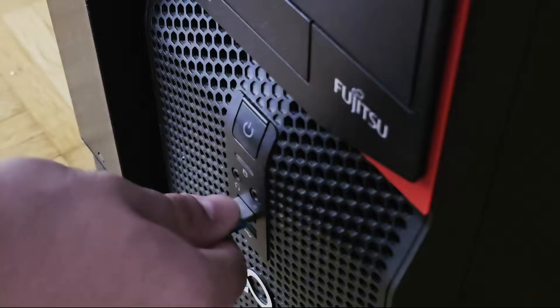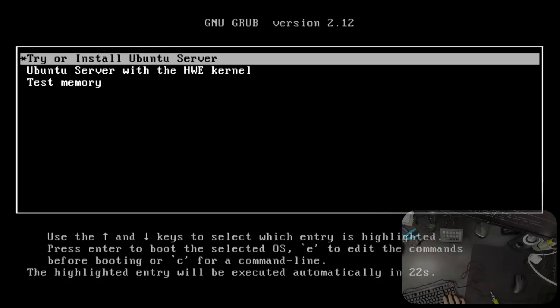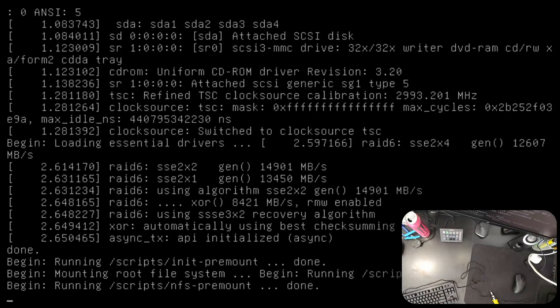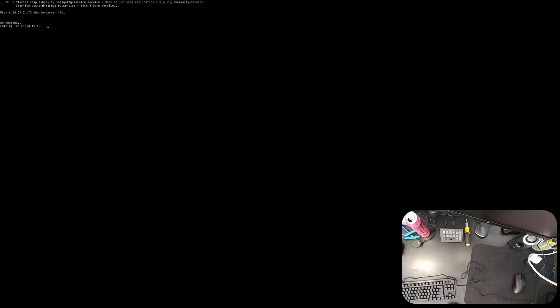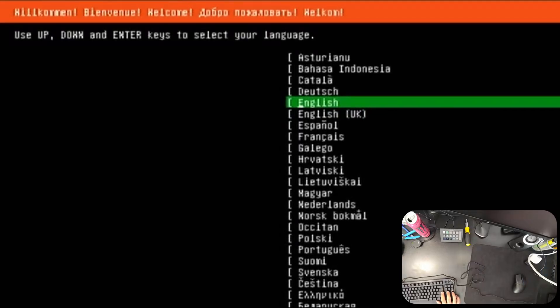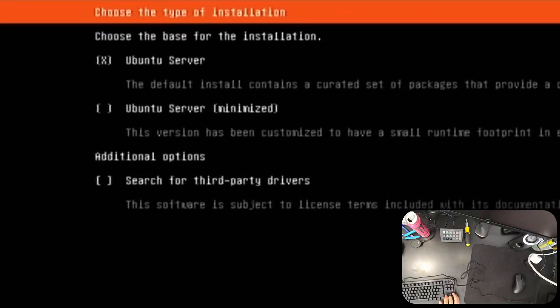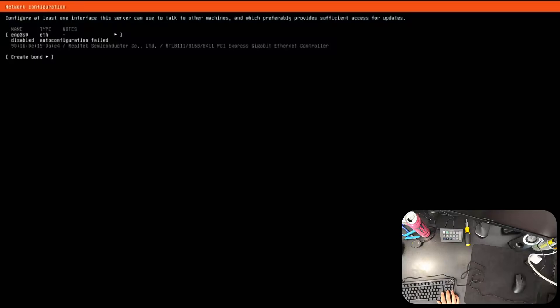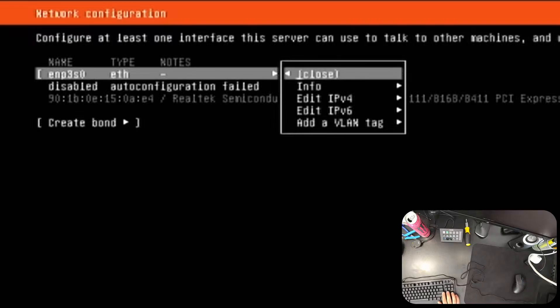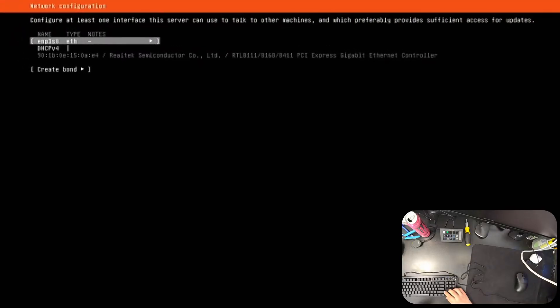When finished, eject the USB stick, plug your server PC into power, insert the USB stick, and boot it up. Select the first boot option and wait a while — your screen may flicker as graphics drivers install. After a while you'll see the installer. Choose your language — I'm going with English — and your keyboard layout. Then choose the regular Ubuntu Server option. You'll then be prompted to set up your network configuration.